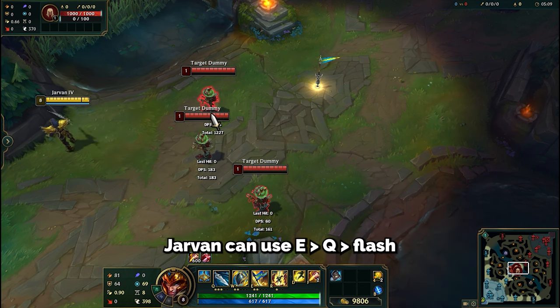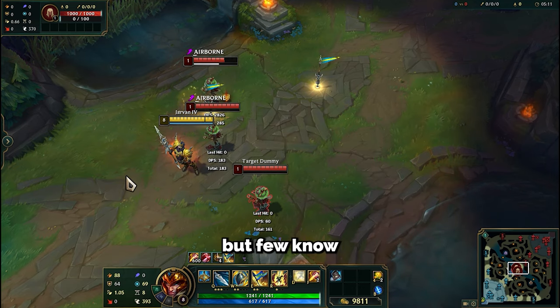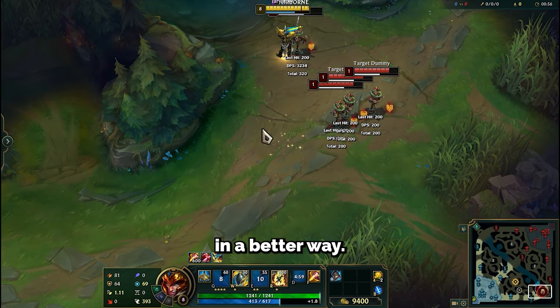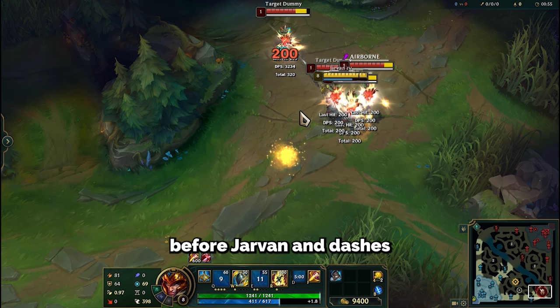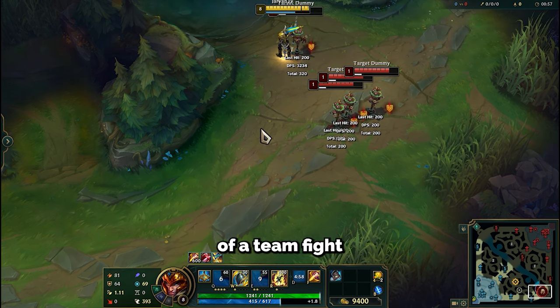Many people know that Jarvan can use E, Q, flash to knock up many enemies, but few know that you can do it in a better way. The difference is that you flash quickly before Jarvan dashes to the primary target. This trick can change the whole outcome of a team fight.